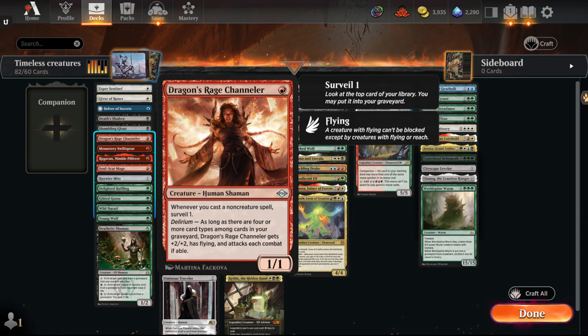Dragon Rage Channeler — nerfed version — very, very good card. Plays with Mishra's Bauble, a lot with fetch lands now, lots of ways to turn Delirium on, helps fuel your graveyard. Plays really nicely with things like Uro, Kroxa, or Dreadhorde Arcanist. And if you have Delirium, it's a 3/3 attacker with flying for one mana, which is great value.